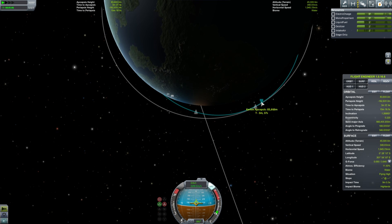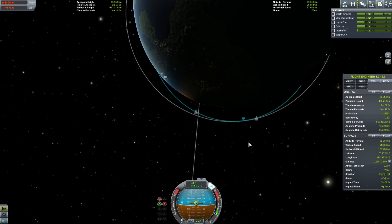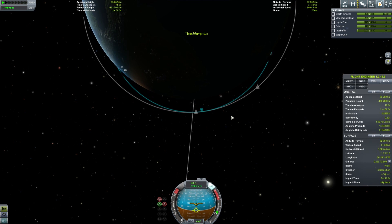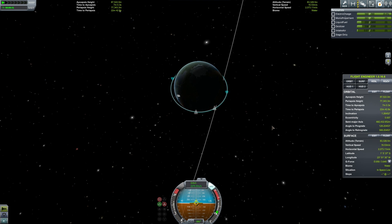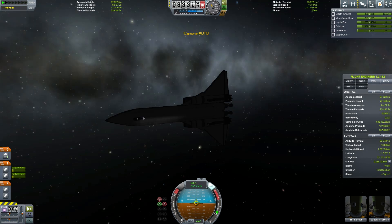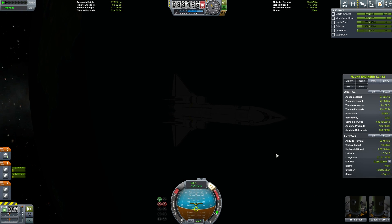We're getting up to suborbital insertion speed. We have a fairly decent amount of liquid fuel and oxidizer left, so this design still works. You're just going to be left with a little less fuel than you had before, but still enough to do some decent maneuvers, rendezvous, whatever, and enough to return to the launch site. The design still works if you fly it well. I'm Scott Manley — fly safe.